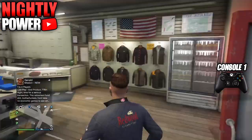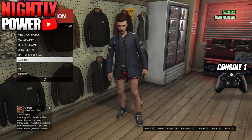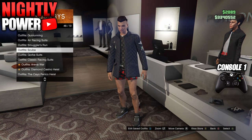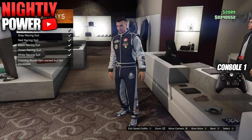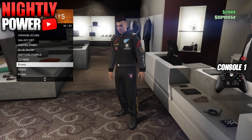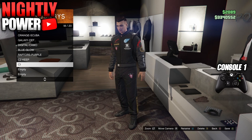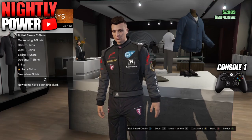Go to the clothing store. At the front desk, go to racing suit and select the racing suit with the logos you want to transfer onto your outfit. Once you have selected a racing suit, save this outfit as C1 — this is going to be your console 1 outfit. Now you are going to need to put on the same components as me in the video.